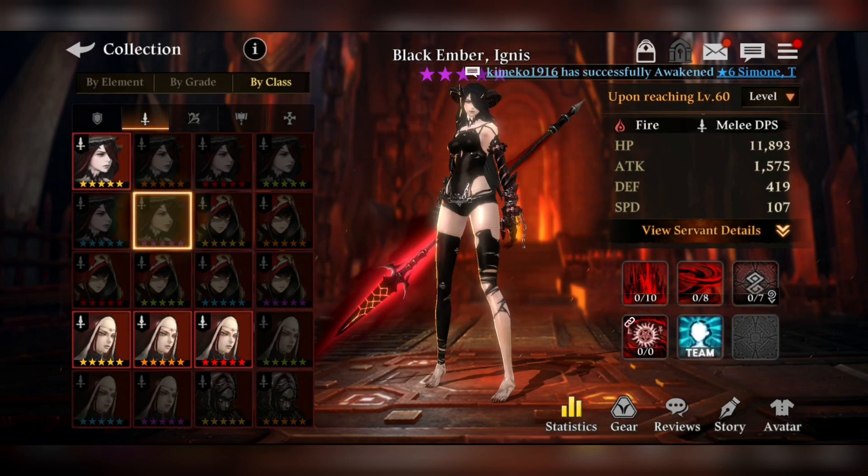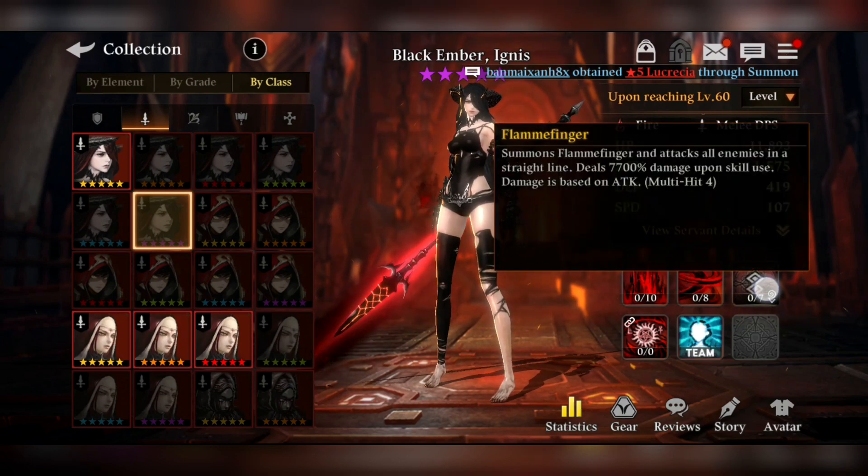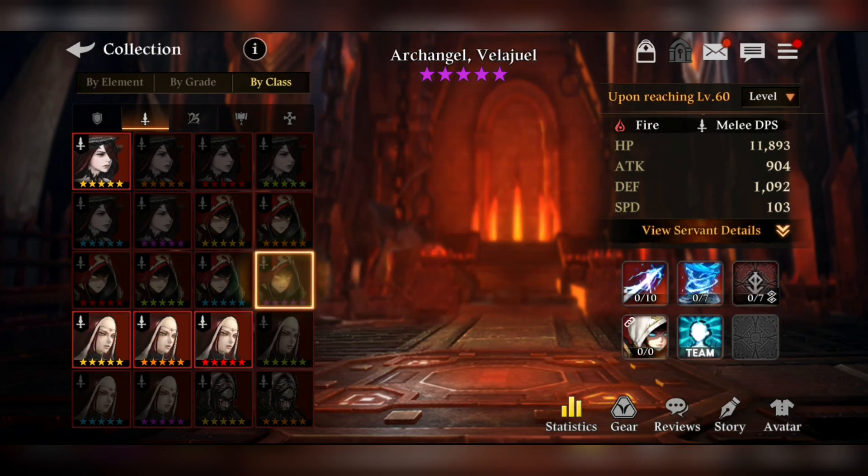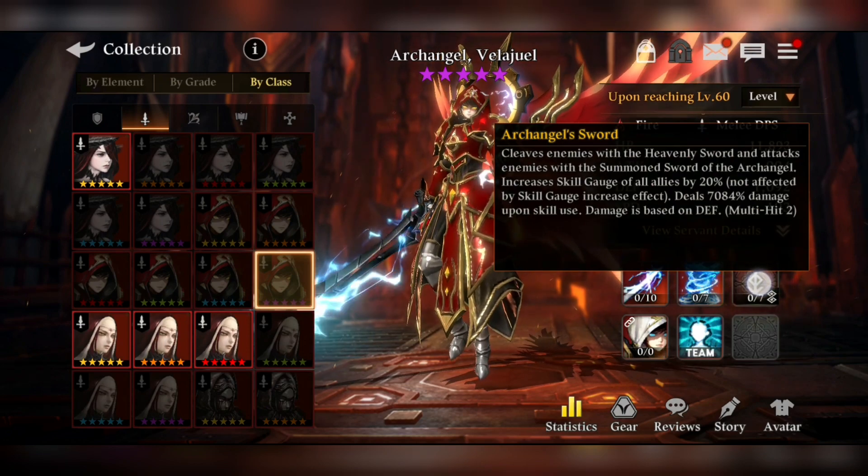When talking about a servant that deals damage based on their attack stat, they should deal at least 7,700% damage upon skill use — that's the minimum standard. And when looking at a servant that deals damage based on their defense, you need to look for at least 7,084% damage upon skill use as the minimum standard.